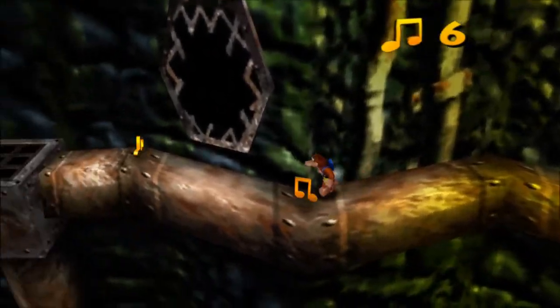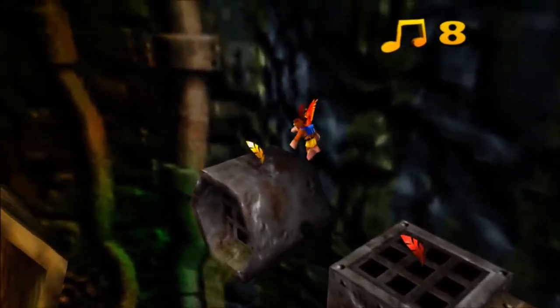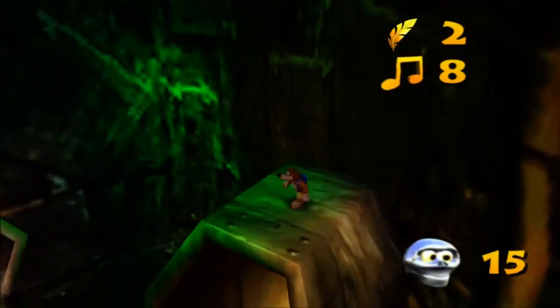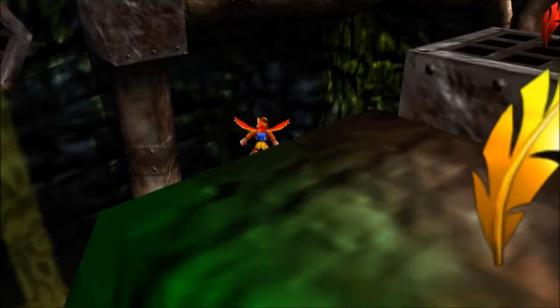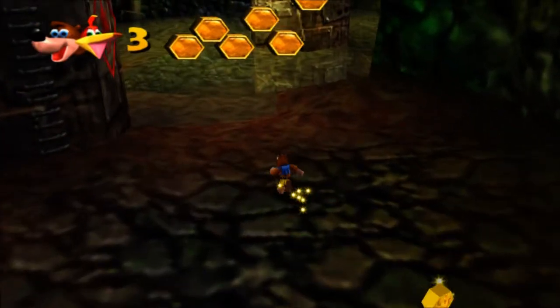I'm not quite sure what those enemies are even called — I know they have a name, but I just forget what it is. And that is how you get that mumbo token. That's also how you have to exit the world — you have to go up and around that way. So that's how you'd normally leave. Just wanted to grab that stuff so I wouldn't forget it on the way out.